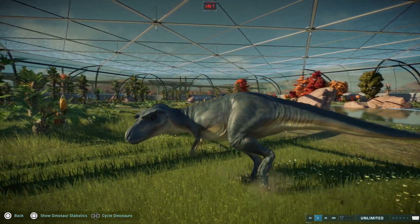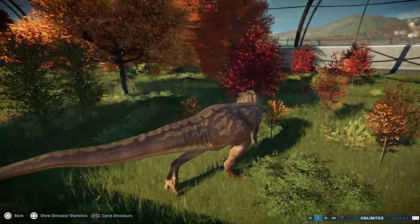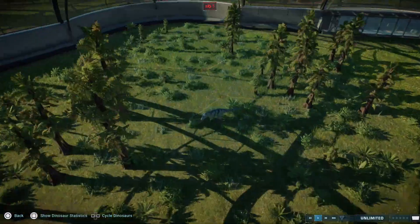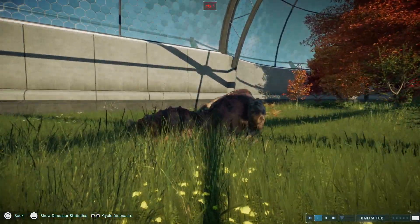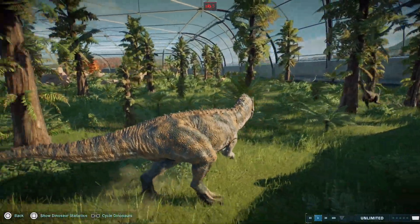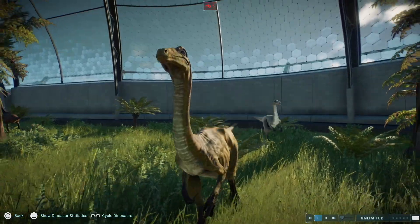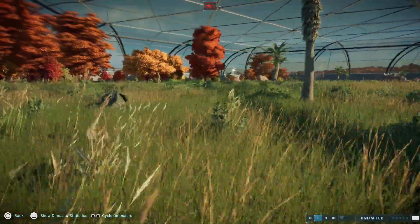There are only a few species you can actually get in here with this glitch, and that includes the Albertosaurus — you can have as many of them as you want, but you can only get one in at a time. You can also have the Ceratosaurus, and you can only get one in at a time, so you might as well pick the colors you want instead of randomizing. You can have Ceratosaurus, Albertosaurus, and last but not least the Gallimimus, Struthiomimus, and the Archaeornithomimus.